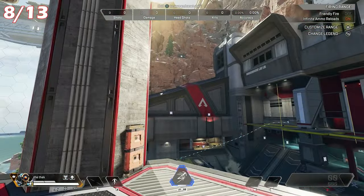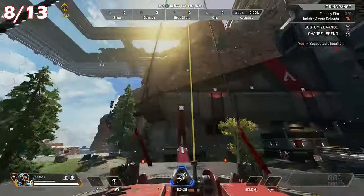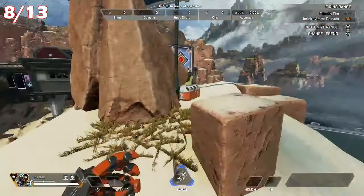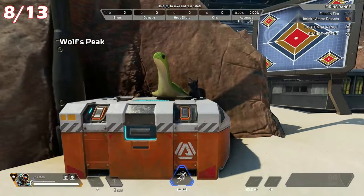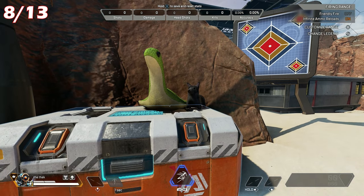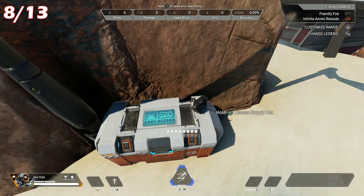For Nessie number 8, go to the southern edge of the range. Head towards the big mountain area at the back and you can either choose to climb up the mountain or make a trusty zipline to get up there. Next to the flag you can find a Nessie sitting on top of the weapons box. You'll even see a little doggy doll there as well.